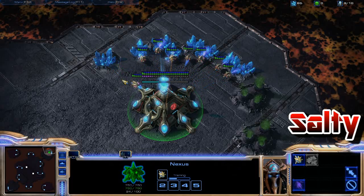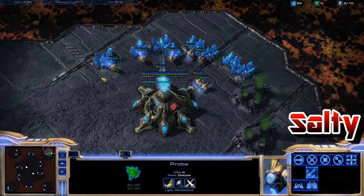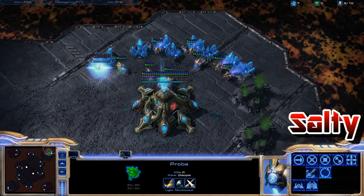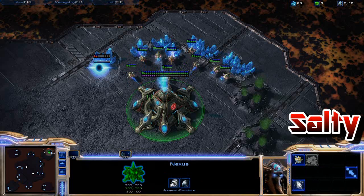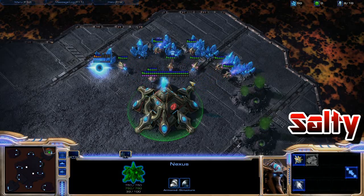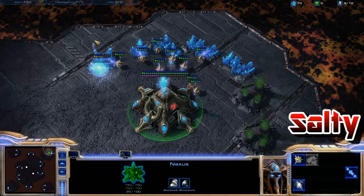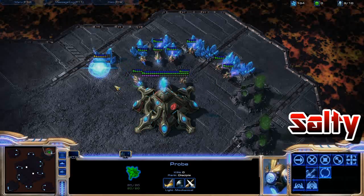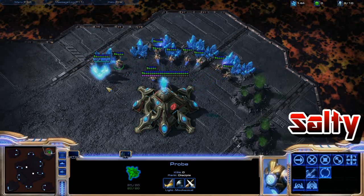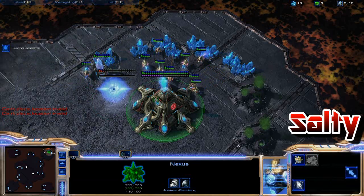It starts off real standard: you're going to get nine probes worth of supply, put down a pylon, go straight back to work, and make another probe while that pylon is finishing. If you want to see this in action, watch WhiteRa versus Hydra on the HDH Invitationals — he actually uses this build against Hydra. Unfortunately he gets scouted, so you can't see its full potential. If it wasn't scouted he probably would have won that game.